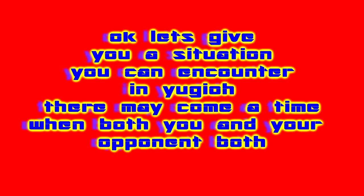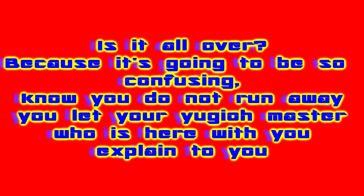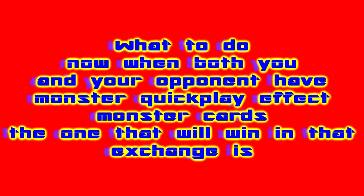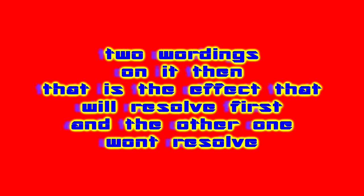There may come a time when both you and your opponent possess monster cards with monster quick play effects. When that happens, the monster quick play effect that will win the exchange is the one that has both the wording 'when this card' and 'during either player's turn.' If a monster quick play effect has both these two wordings, that is the effect that will resolve first and the other one won't resolve.